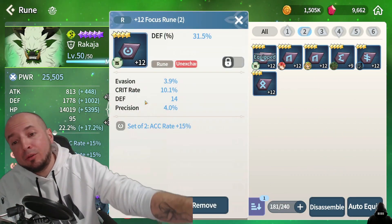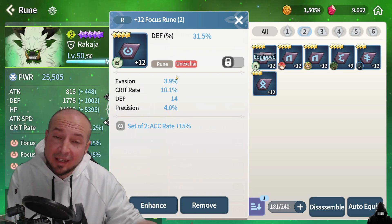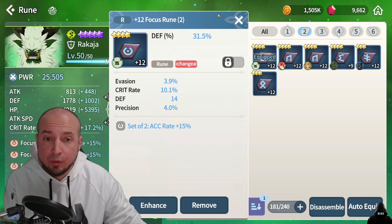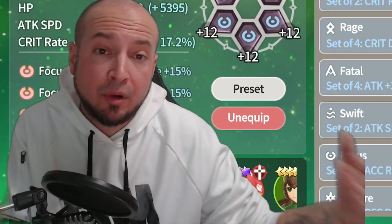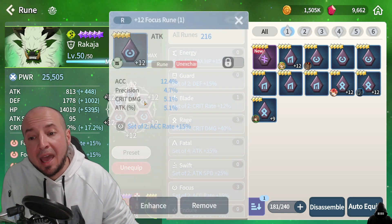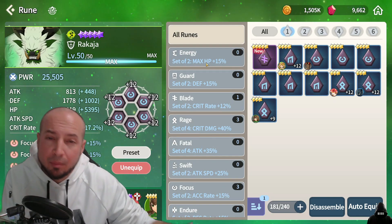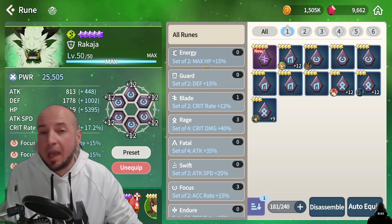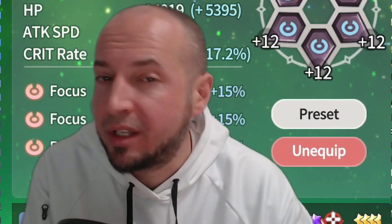Let's talk about runes. In slots two, four, and six, only level up percentage-based runes — unless slot two has attack speed, which is also a good rune. Anything with a percent is a good rune. In slots one, three, and five, make sure to have decent substats, not flat stats. For progression guidelines: one star runes don't even level them up; two star runes level up to plus six at most; three stars up to plus nine; four stars up to plus twelve; and only five star and above go to plus fifteen. Make sure they're good runes with good substats.